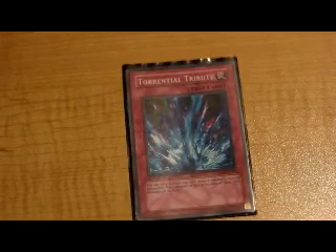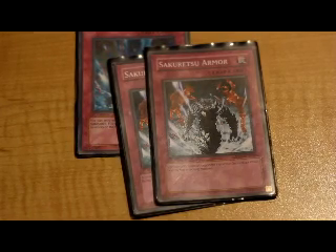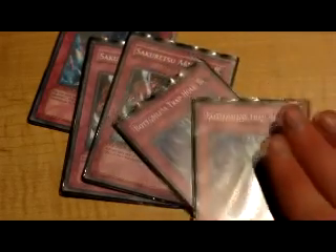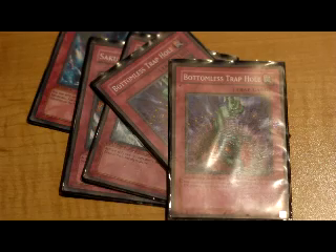Torrential Tribute — basic. I don't run Dimensional Prison because I'm poor, as stated before, but that doesn't stop me from winning. And then two Bottomless Trap Hole. I love Bottomless — I think it's my favorite card in the deck. I just love seeing the satisfaction of a big boss monster getting removed from play, and now that priority has changed and you can't call priority on anything, that's always fun.